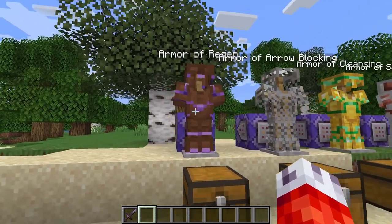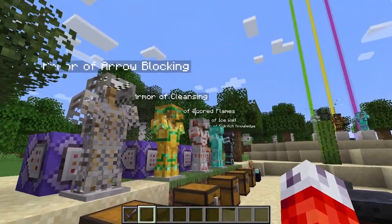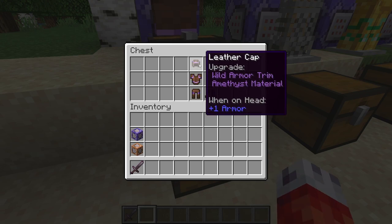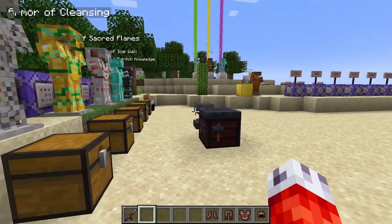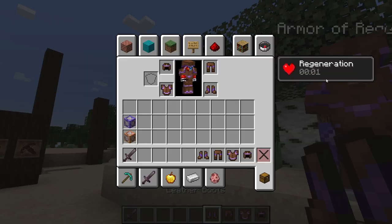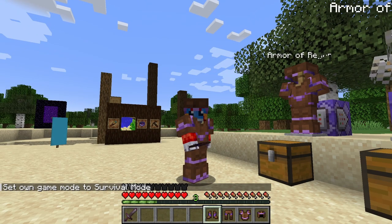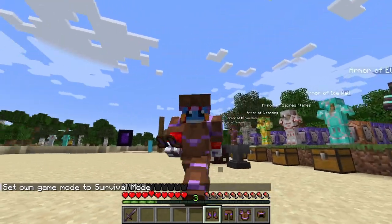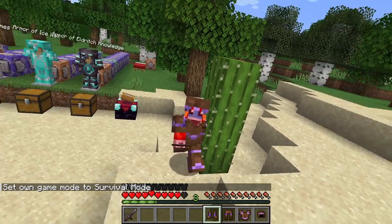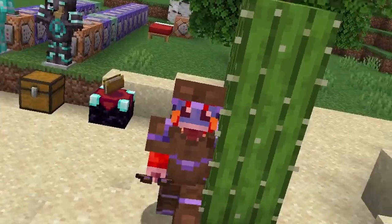The first and most basic set is the Armor of Regen. I wanted to increase complexity as the tier of armor went up, so this one is pretty simple and self-explanatory. When you wear this specific set, it gives you regeneration — just like our glowing effect. If we go ahead and switch to survival mode and run up against this cactus, I take damage and we have regen. It's just like drinking a regen potion, now in leather form.